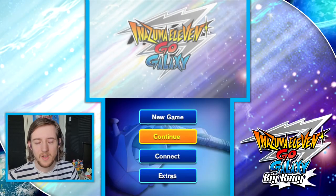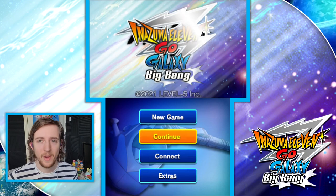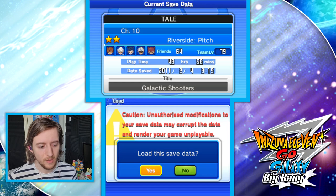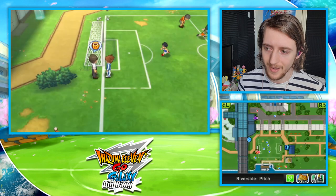With a yo-ho-ho, it's Silvatosa, welcome back to another guide on Supernova as well. In this video in particular, we're going to go over all of the silver chests and all of the gold chests that you can get in Inazuma 11 Go Galaxy.